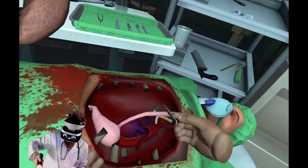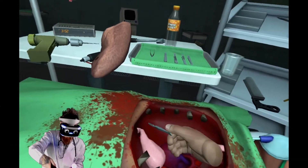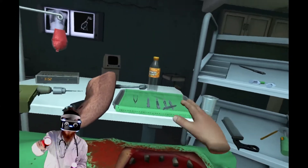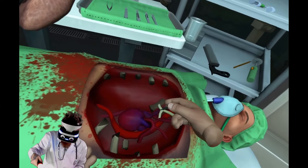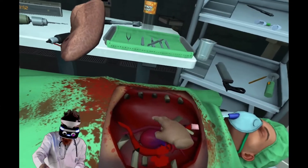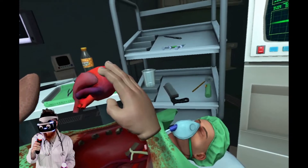Oh dear. Here we go. Very good Bob. Get rid of the floopy tube and the old balloon stomach. Now the same for the new heart Bob. Is it the red or the blue? How do you know Bob? Stay with me. Don't die Bob. I got you. The DWP has claimed you fit for work Bob.